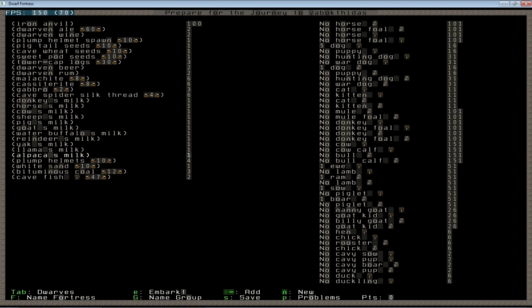You'll notice I'm taking a large quantity of milk, but only about one of each type. Like with the booze, this is a handy trick for getting additional barrels right off the bat. You mostly use rock pots, but by bringing each one of these milks — donkey milk, horse milk, cow milk — I can convert them to cheese and free up a barrel for each individual one. If I took 12 donkey milk, I'd only have one barrel, but if I take all these different types of milk, I have a barrel for each.